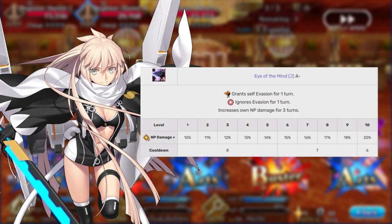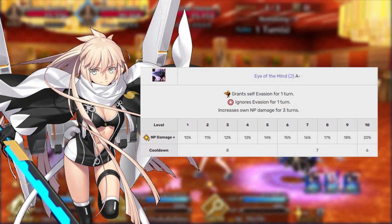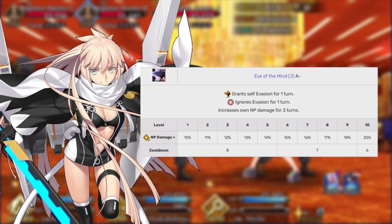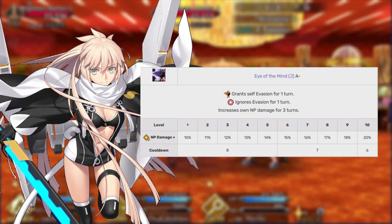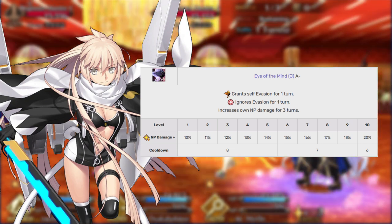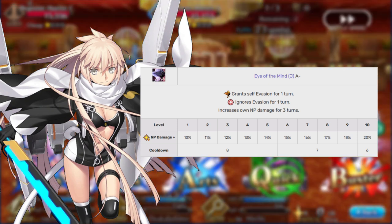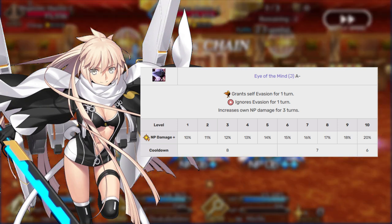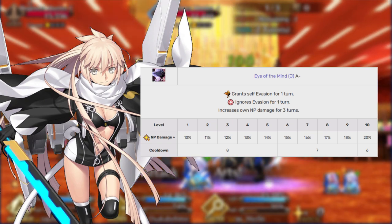The Jet's second skill is Mind's Eye J, Rank A-. This gives her a 1-turn Evade and 1-turn Sure Hit, but the main reason you're going to be using this is the 10–20% increase to Okita's NP damage for 3 turns, which is beautiful for 3-turn Skahawk Scotty looping. Okita's got you covered on that front.